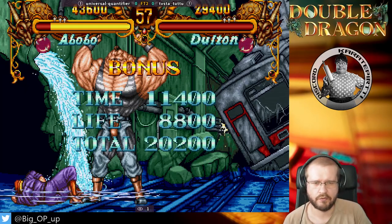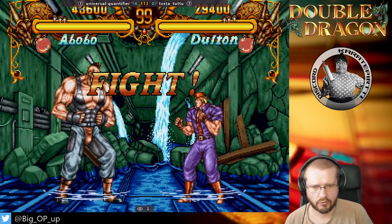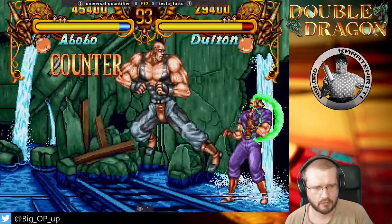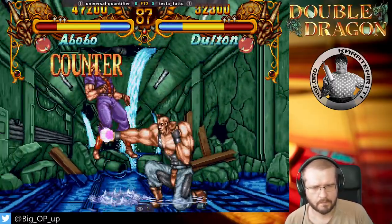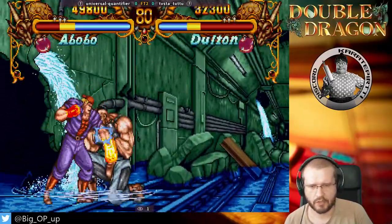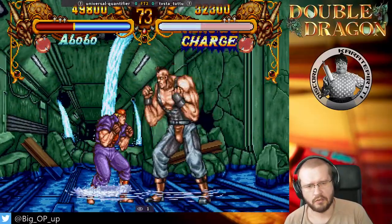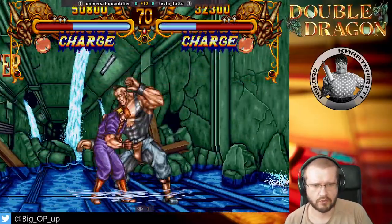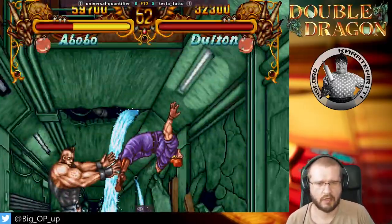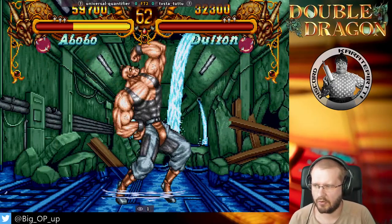Universal Quantifier and Ninlias starting off the first match with a very even bout. Both players kind of tentative here in the beginning. Double jumping from Universal Quantifier. Ninlias doesn't get the anti-air and Universal Quantifier follows up with a combo. Not fast enough with the pursuit. Ninlias goes for some attacks but Universal Quantifier finds a punish — getting too close and gets grabbed. And another grab, and that's all she wrote. Universal Quantifier one up.